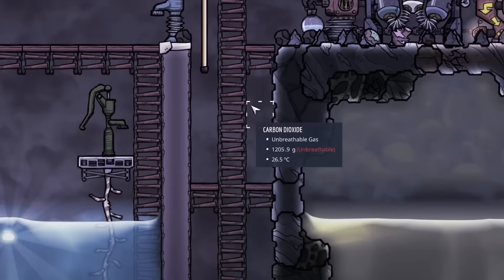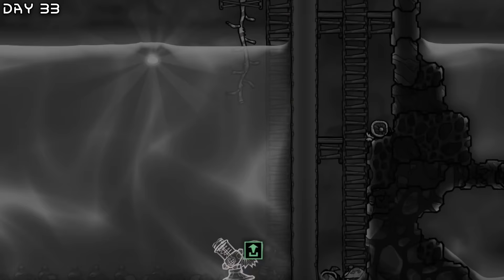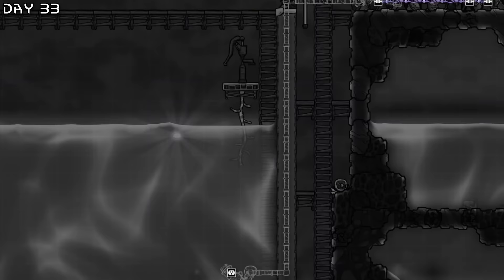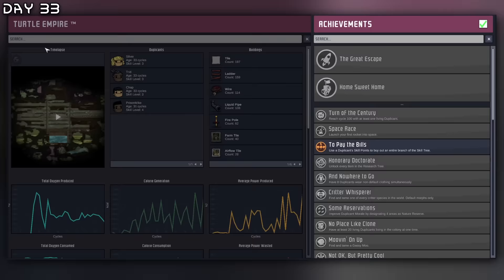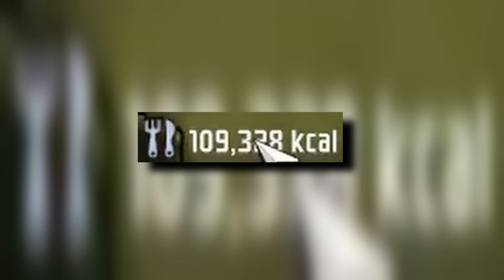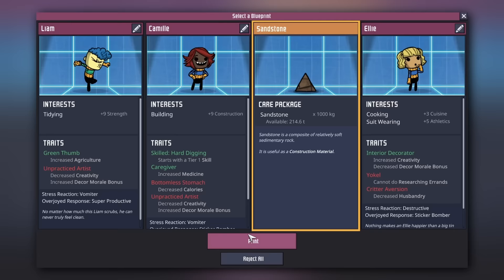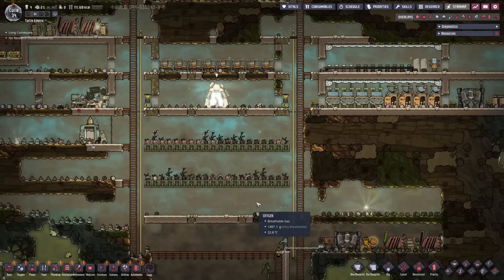We need some water here. We might have to get this power right here. We got the achievement Red Light — automation. Great. We currently have a hundred thousand kilocalories, so we should be fine. New dupe — let's get this sandstone. I think I want a rancher next.